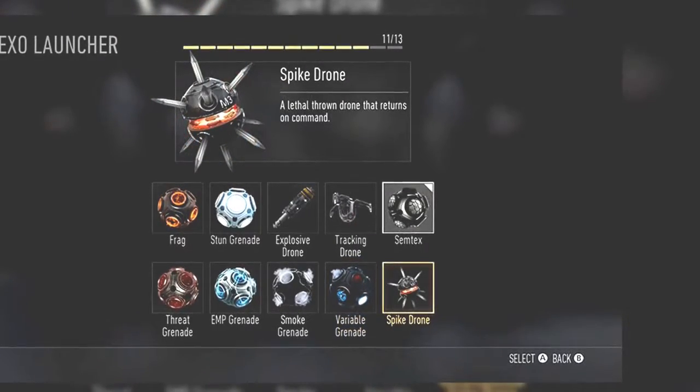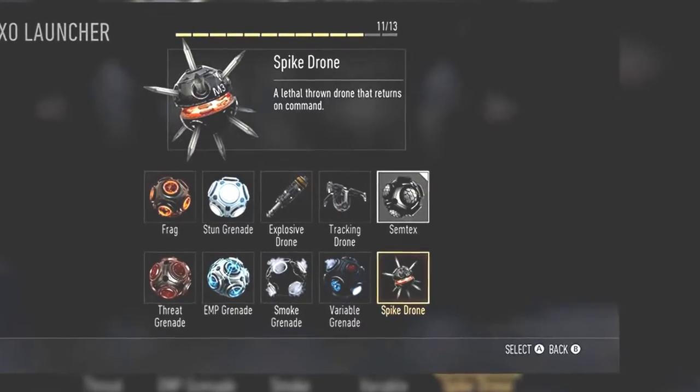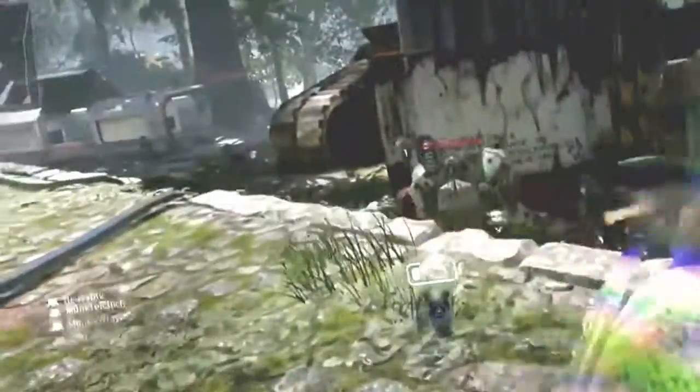Going on to our last and final exo launcher, we do see the Spike Drone — basically the futuristic version of the throwing knife. It is a lethal drone that returns on command, so maybe we'll see an implementation where pushing a button on the d-pad causes the drone to fly right back onto your wrist where it came from.